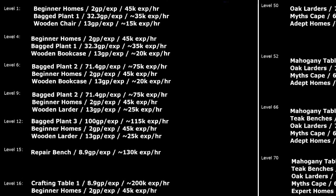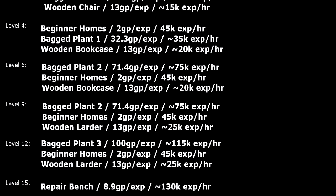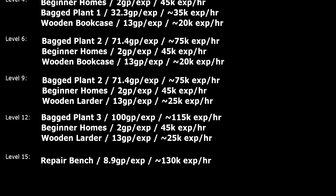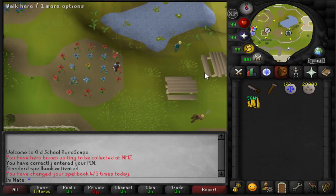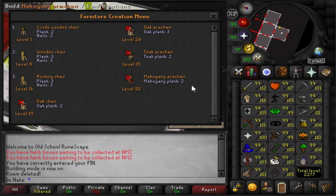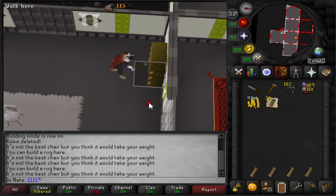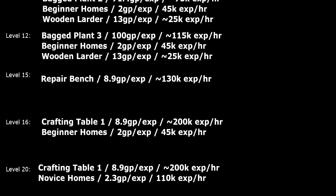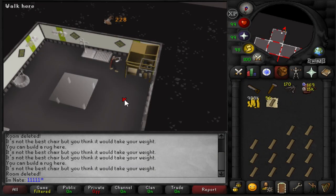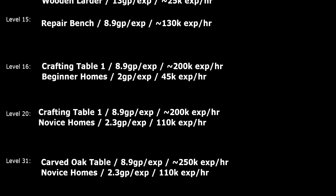At level 1 you can do beginner Mahogany Homes, bagged plant one, or wooden chairs. Beginner homes assumes you have all the teleports needed — if you don't and you're walking long distances, it will take a huge hit to XP per hour. Bagged plants is another option if you don't have the teleports — it's more expensive but pretty good XP. At level 4 you unlock the wooden bookcase, a better option on the regular plank route. Level 6 unlocks bagged plant two, the best XP method available but quite expensive. Level 9 unlocks the wooden larder, an upgrade on the plank method.